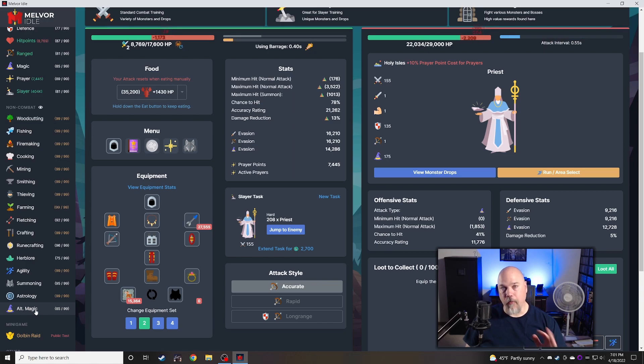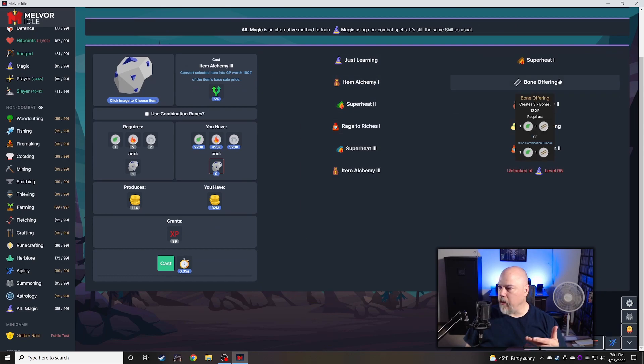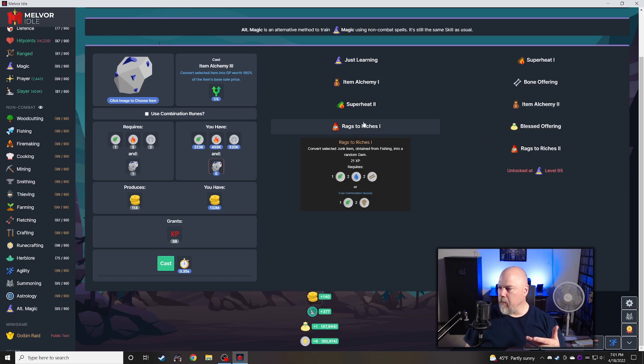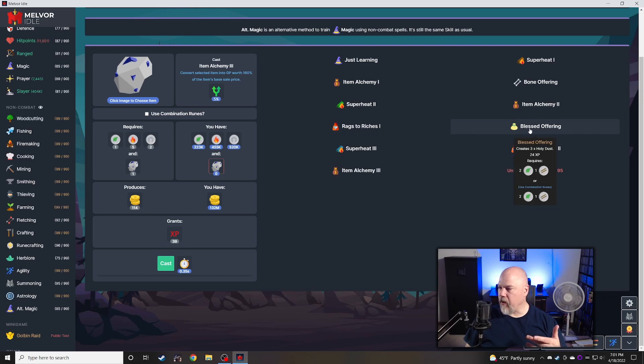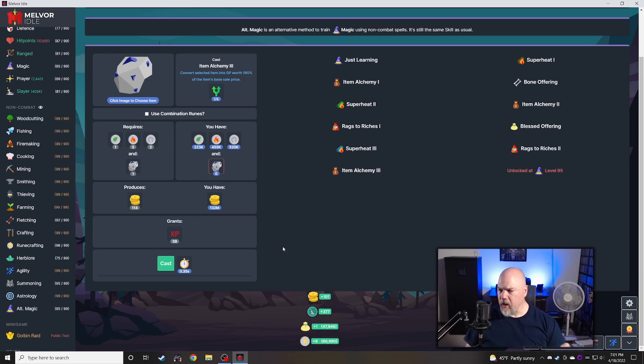It needs to be level 85 specifically. I think we did just Item Alchemy 1, potentially Item Alchemy 2, but I think I skipped over. I skipped that one. Blessed Offering, I know I did. Rags to Riches 2, I know I did because you get random gems. And Item Alchemy 3, which I just mined up a bunch of Mithril real fast and let it run against that because that was super easy. I don't really care about making money here — I just wanted it for the XP. I kind of bounced my way through that, got up to level 85, and then stopped.